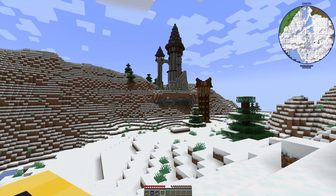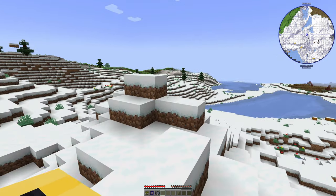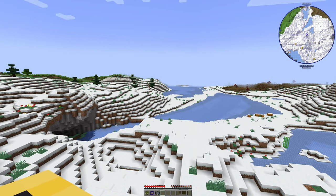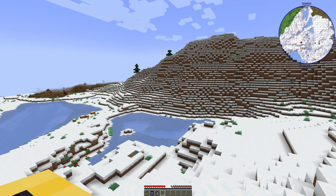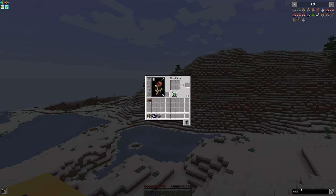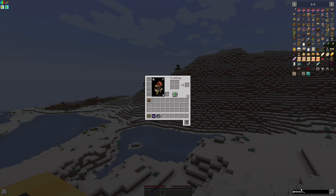We might switch themes in different districts or whatever — time may tell on that. But for the most part we'll kind of stick with one theme. And then using all of the different buildings, huts, and systems this mod has in place, we will be able to really make something special.